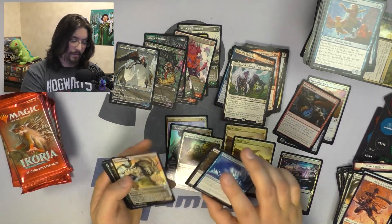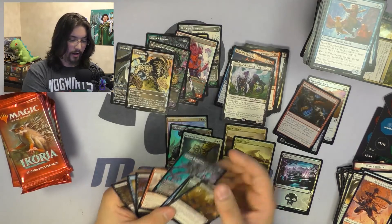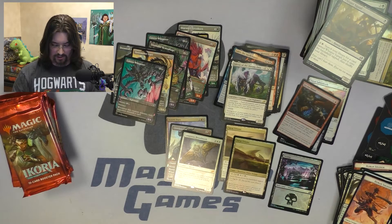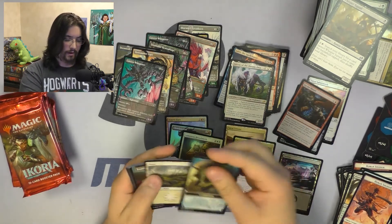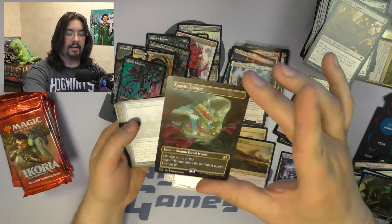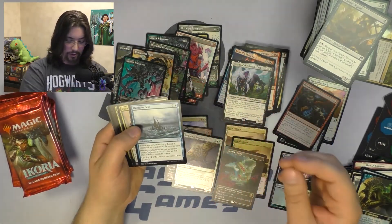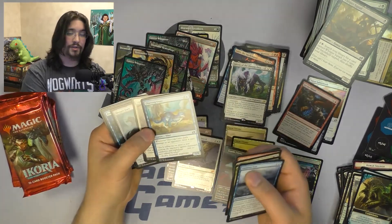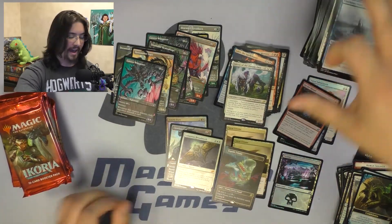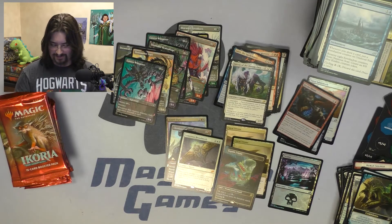We've got alternate art Huntmaster Liger — very, very pretty alternate art. And another alternate art Cavern Whisperer. I love those alternate art cards and I really wish they would continue doing those in the next set. We also have an alternate art Zagoth Triome — this is actually the second alternate art Triome I have, and of course it's the same Triome. Gorgeous rare. There's also Thieving Otter — sadly I think Thieving Otter is going to see a little less play than Lutri would have. Lutri, you're still in my heart.